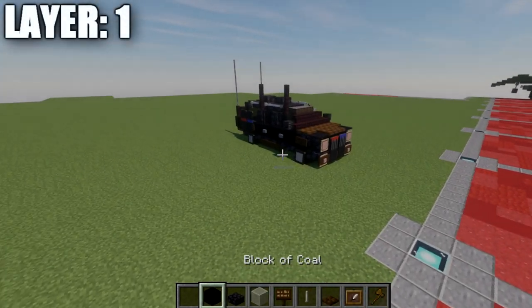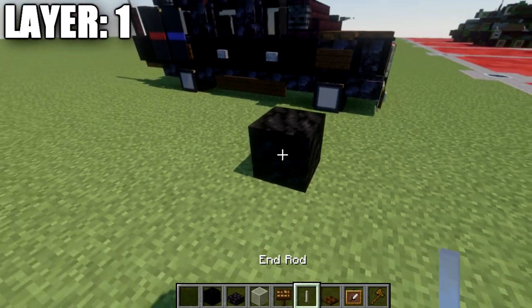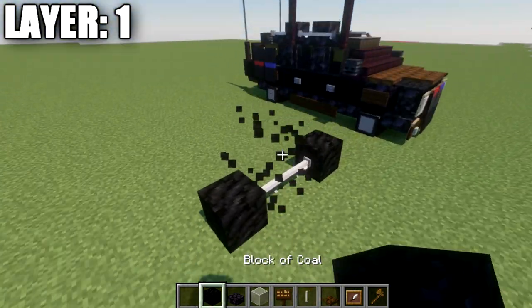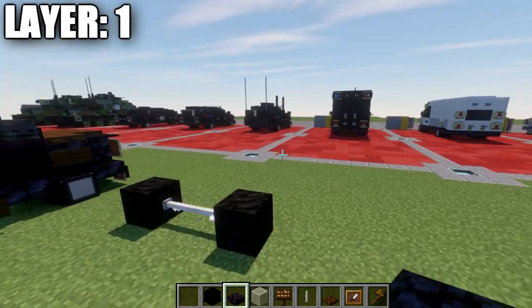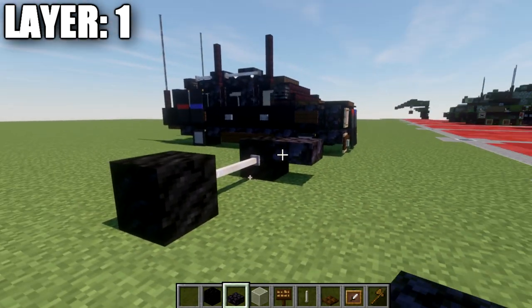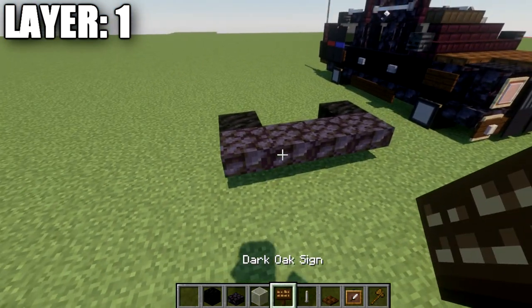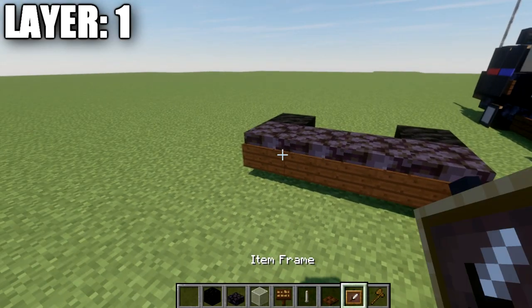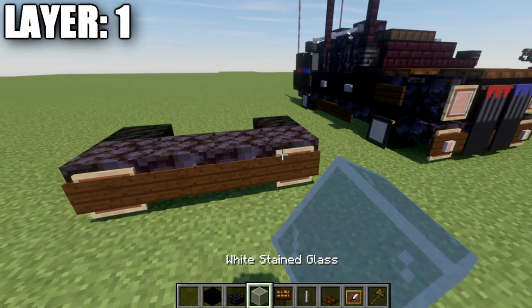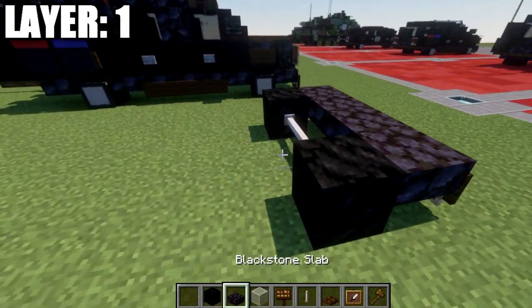Moving into layer one: we start by placing down a block of coal, then place two end rods over from the block of coal, and another block of coal to the side — that makes our two front wheels. Then, facing the direction we want the front of the vehicle, place down a row of four black stone top slabs across the front. Coming off those slabs, place down a row of four dark oak signs on the sides.